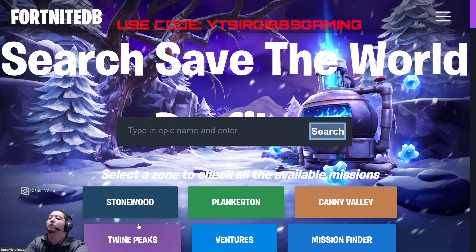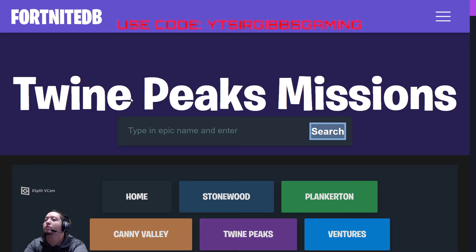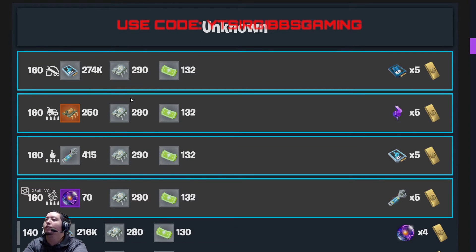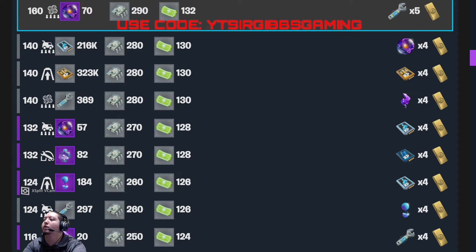Let's check out the missions today. We have a five-times schematic 160 Repair the Shelter, a 160 five-times charm, a 160 little bomb five-times hero, a 160 quad five-times reaper, and a four-times item on a 140 van.